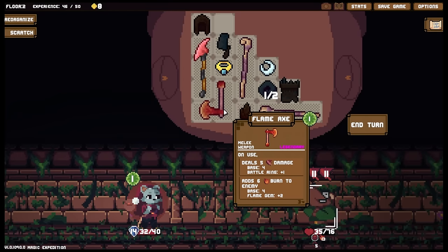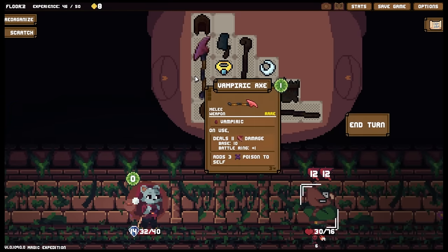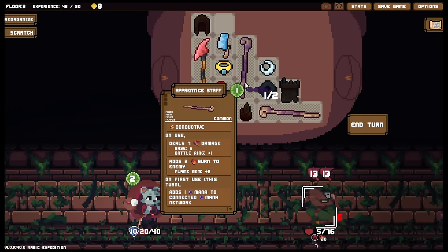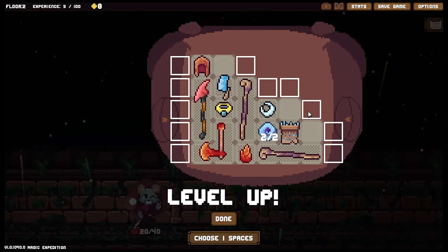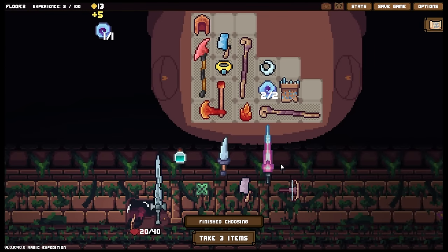Thankfully we do have the vampiric axe in reserve to help out once again. Next turn you're going to die, so using the vampiric axe then is going to be the play. There we go, and at this point I want to charge this up fully. What I wanted to do — I should have paid attention to how much health you had — was get all the mana in there, dump it all into this ring, and then attack. That was a massive misplay on my part, I feel very dumb.